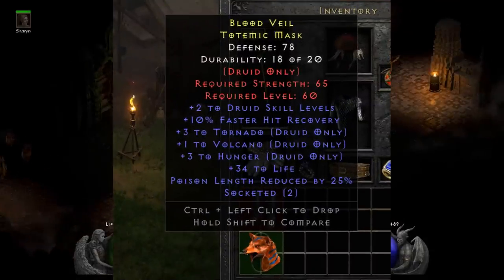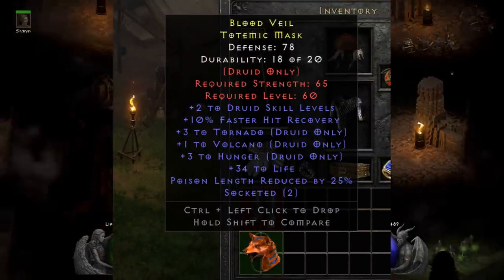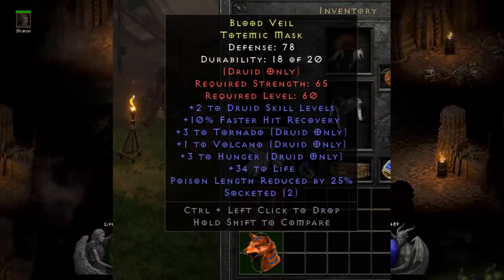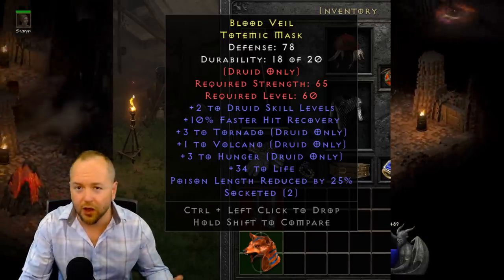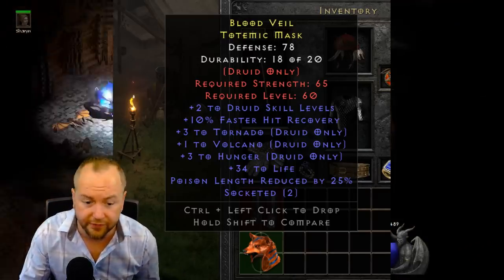Wilson Combat found this 5 NATO helm on ladder. Not only is it plus 5 NATO, but it's got faster hit recovery, plus 1 to Volcano for some junk trickery in PvP, along with PLR, life, and two open sockets. It's a very nice find.